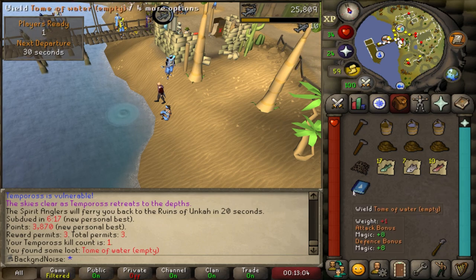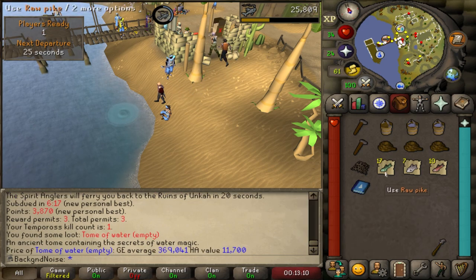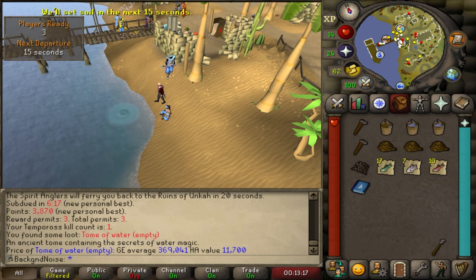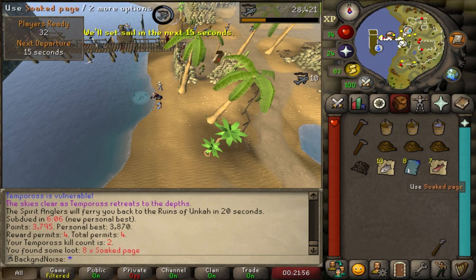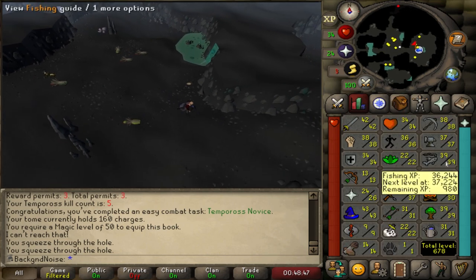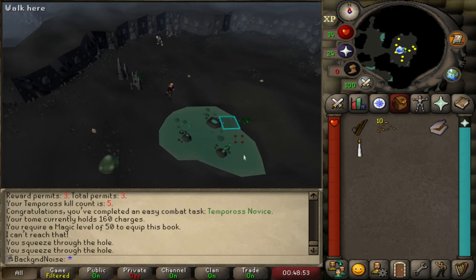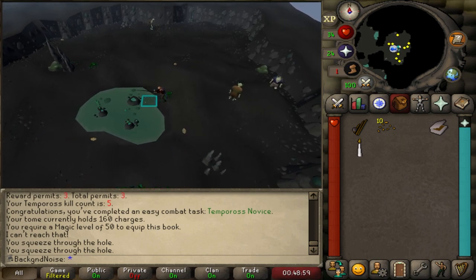I pulled up a Tome of Water - super exciting. When charged with pages, it acts as a source of water runes. When using a water-based combat spell, a charge is consumed and the spell's damage and accuracy is increased by 20%. For non-combat spells it's just like a water staff, but you can hold it in your offhand. I did Tempoross again and immediately got eight pages, killed it a couple more times getting to 39 fishing, then fished up the cave eel I needed. We'll go back to Tempoross at some point - it's a really interesting way of training fishing, definitely more interesting than Barbarian fishing where you're just dropping fish the whole time. I hate power fishing, power mining, power woodcutting - it feels like a waste.